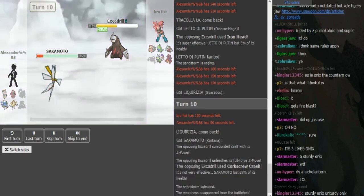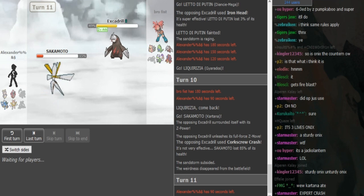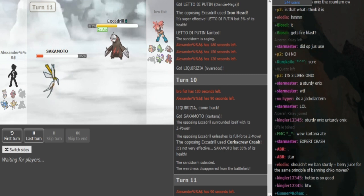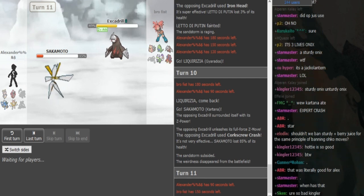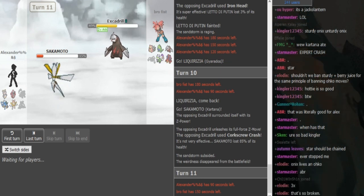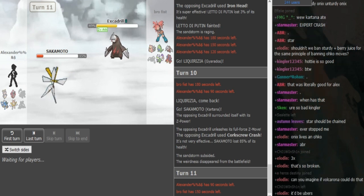That was a nice play by Alex to waste the last Sand turn — actually the last Sand turn. So it was only 5 turns, not Smooth Rock. Kartana can go for Leaf Blade here. If I'm Brofist I'd probably go hard into Tornadus — if Kartana goes for SD then Tornadus outspeeds and can kill it. If it's Scarf it's most likely gonna lock itself into Leaf Blade or Sacred Sword, and both are resisted by Torn, so I'm definitely going Torn here.